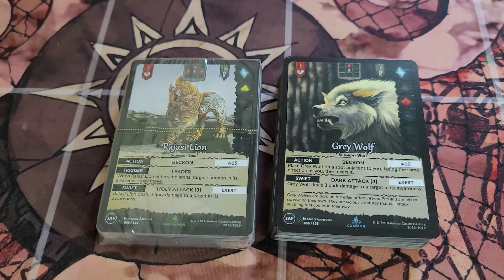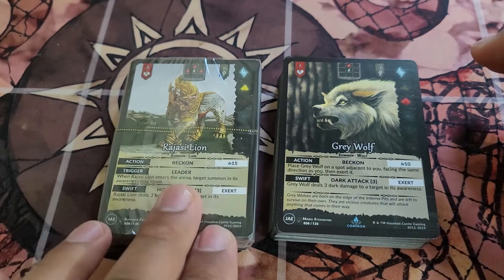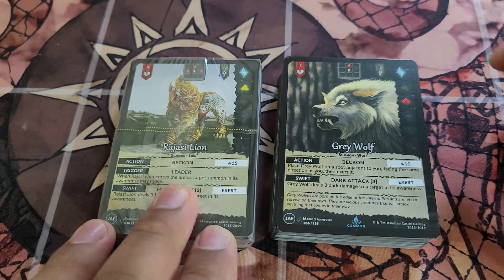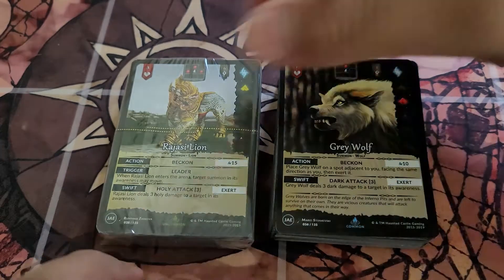Hey champions, I wanted to take a few moments here to go through the demo decks that you can receive for Genesis Battle of Champions. We have two decks here: the Rajashi Lion, which is for Raha, and the Gray Wolf, which is for Malik. I've already taken the wrapper off the Gray Wolf deck, so we're going to be focusing on that.